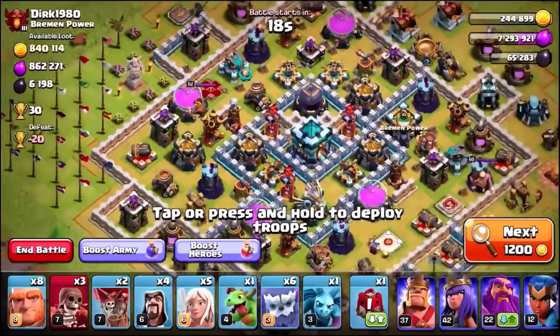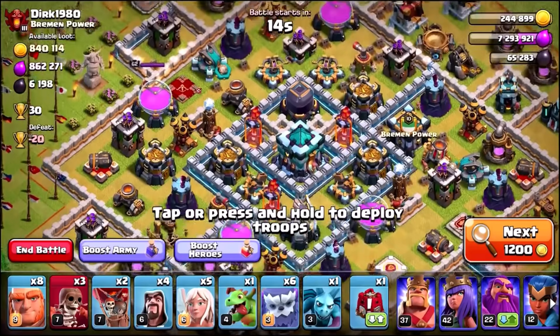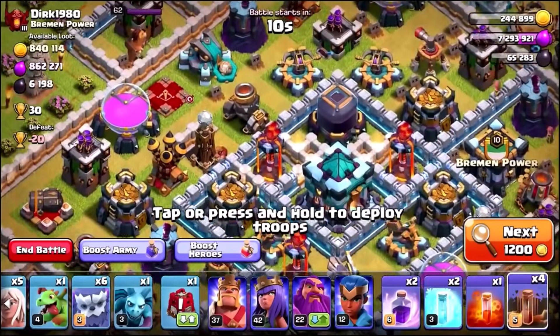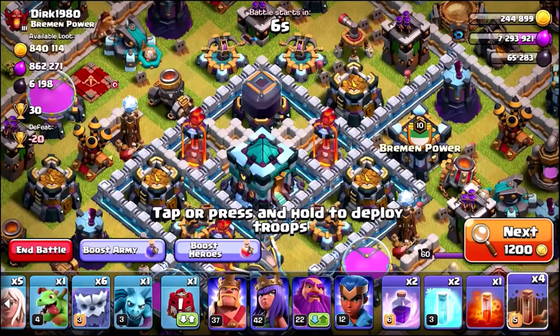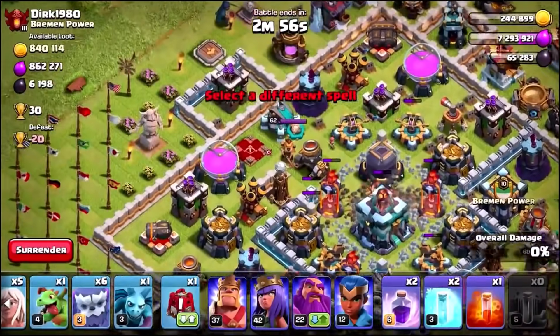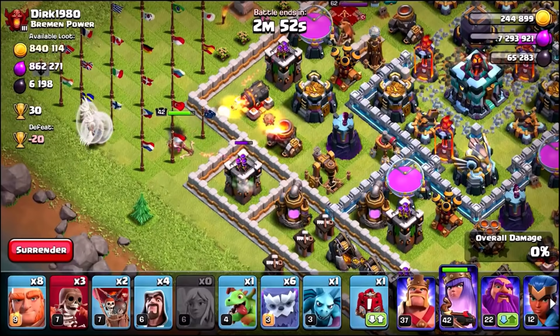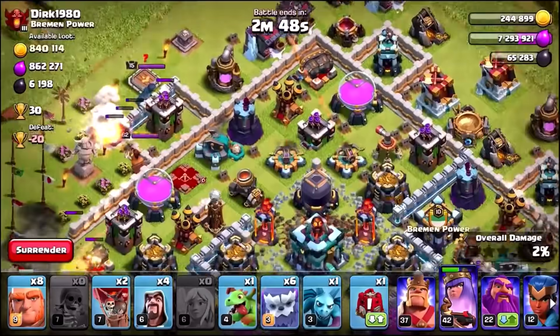Wow, this dude's got 1.7 million - exactly 1,702,000 gold and elixir - plus 6,000 dark elixir. The only problem is it does look like a high-level base compared to me, but if we manage to take out the town hall and save the warden's ability for when troops break into the center, we could do some serious damage. Let's start with our queen walk down the bottom - super wall breakers are going to run in.